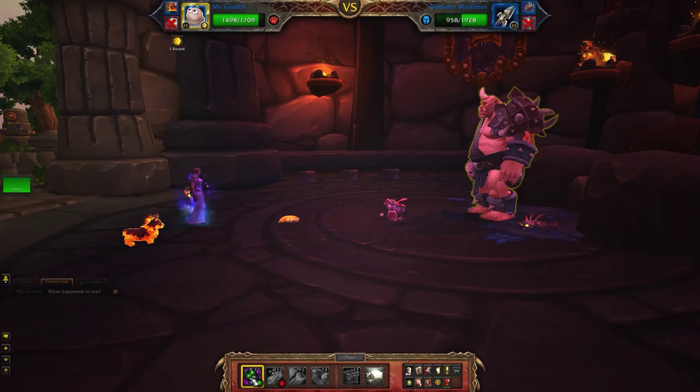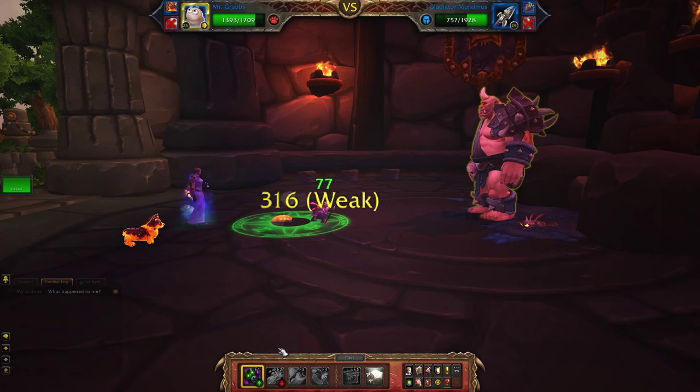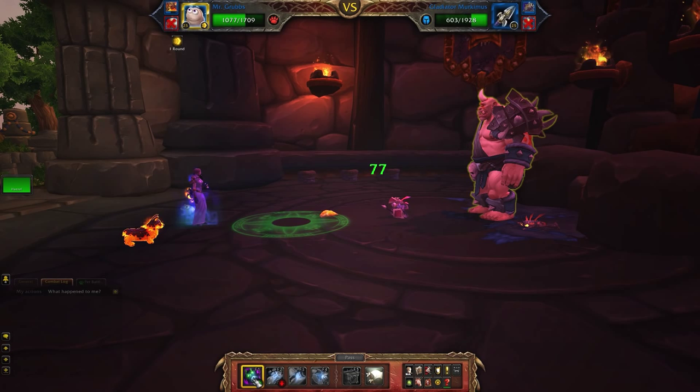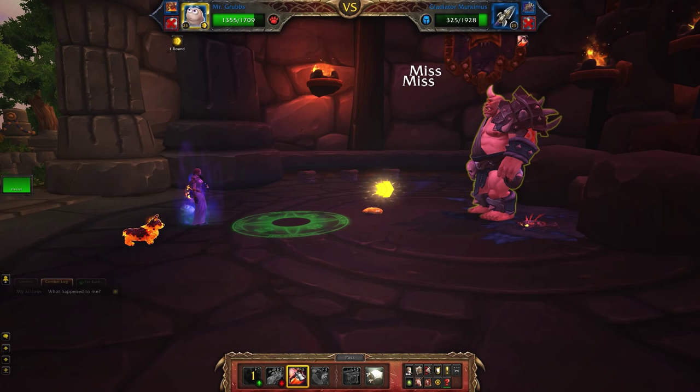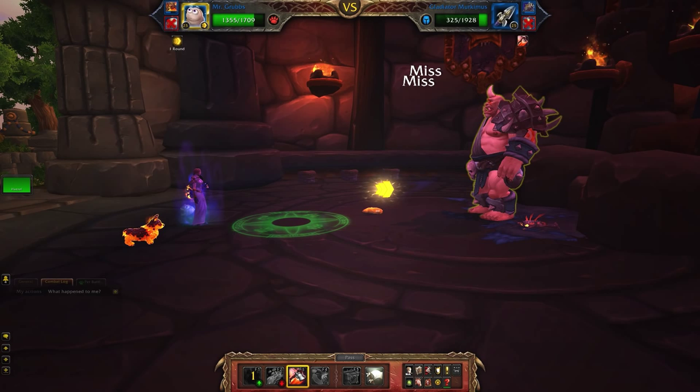Whether you're using one grub or two grubs, your strategy with the Grub is to Leap and then Consume and then Leap and then Consume, and repeat that forever. Leap is going to keep your speed much higher than any of the enemy pets. Consume is going to keep your health pretty high and damage him quite strongly, and then we're just filling in with Leap because Consume has a one-round cooldown. Because we are a Beast type pet, both Mercamus and the last guy are going to do reduced damage against us, even with their big bursty abilities.